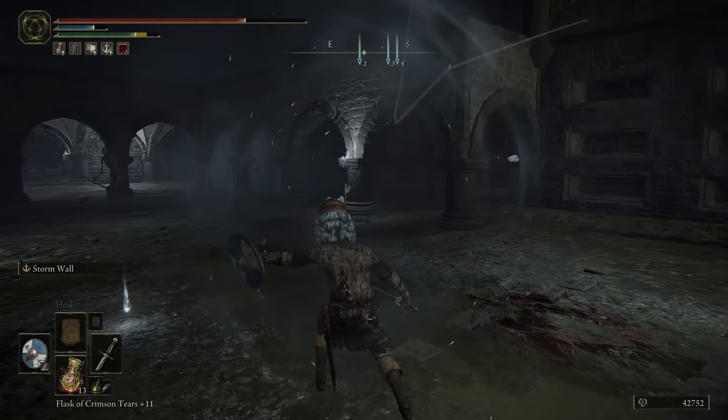Another move to just look cool is the Stormwall Ash of War, which when used creates a whirlwind effect that can actually deflect arrows. It has potential to it, and from what I know, it can deflect some boss projectiles.